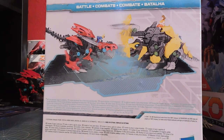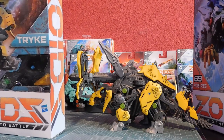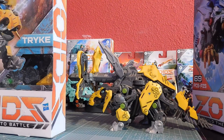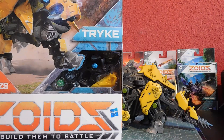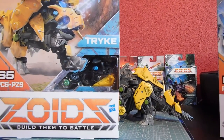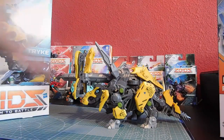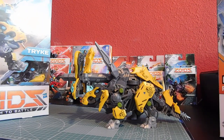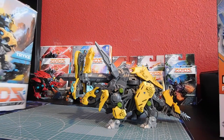One of the reasons why we really wanted to review this one is because there are four size types: small, medium-sized, large, and extra-large. Trike would be a large Zoid, whereas Liger would be medium-sized. Trike is the only large Zoid we have. Medium-sized Zoids require a triple-A battery, this one requires a double-A battery, and extra-large requires two double-A batteries. But the Hasbro version uses a triple-A battery, just like all the medium-sized Zoids.